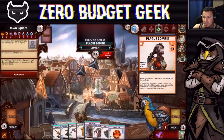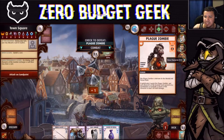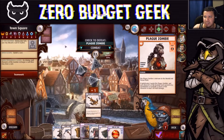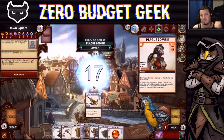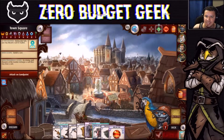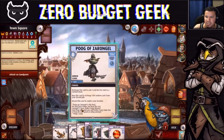We encounter a Plague Zombie. I'm okay fighting this with the Heavy Crossbow — 81% chance. We need to improve our combat abilities but 81% feels okay. Ransack is kind of doing some work here.